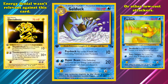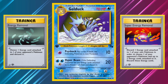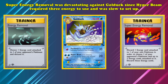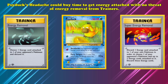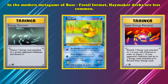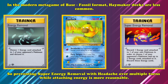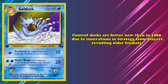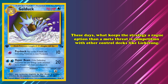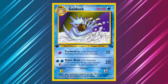Energy denial wasn't very relevant against Electabuzz and other low-cost attackers because they only needed 1 Energy card to slowly chip away at your Pokémon. Haymaker decks used Energy Removal and Super Energy Removal to prevent opponents from overwhelming their early aggression, and Super Energy Removal was devastating against Golduck because Hyperbeam required 3 Energies to use and was slow to set up. In the modern metagame of the Base to Fossil format, Haymaker decks are much less common, so preventing Super Energy Removal with Headache over multiple turns while attaching Energy is more reasonable. Control decks are actually much better in the modern metagame than they were back in 1999. Nowadays, what really keeps this strategy a rogue option rather than an established meta threat is competition with more established control decks like Lickitung variants. Even though it's not top tier, Golduck is much better than players originally made it out to be.